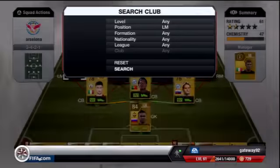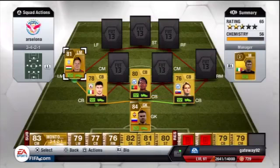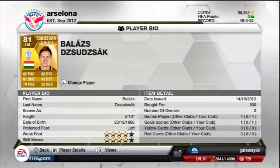We'll start at left mid and we have Balaz Zjudzak, the Hungarian international who plays for Dynamo Moscow. Cost me 800 coins and for those kind of stats — 82 pace, 81 shooting, 79 passing, 80 dribbling, and 4-star weak foot and skills — you cannot go wrong.